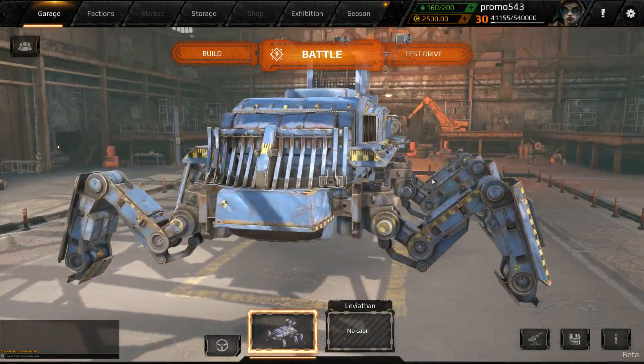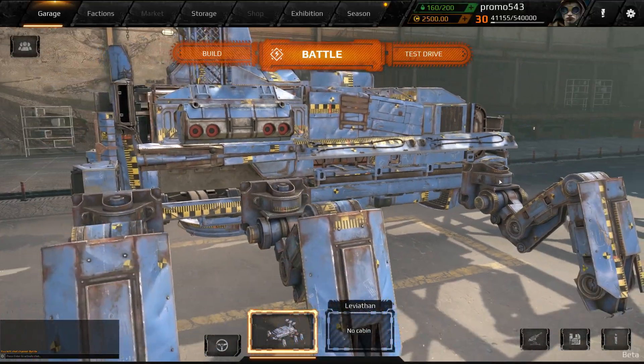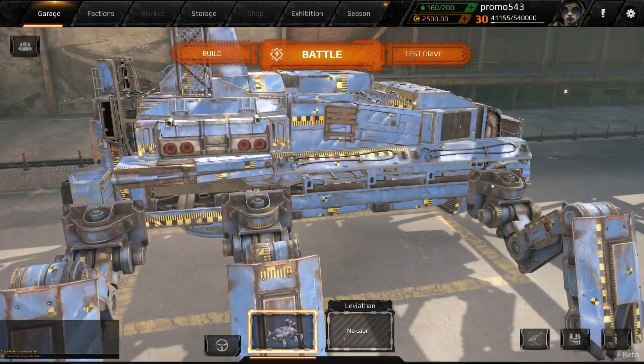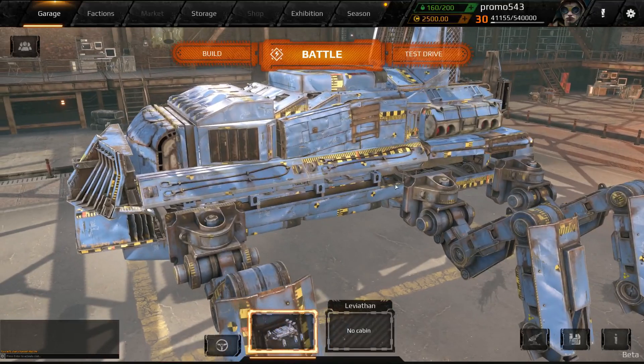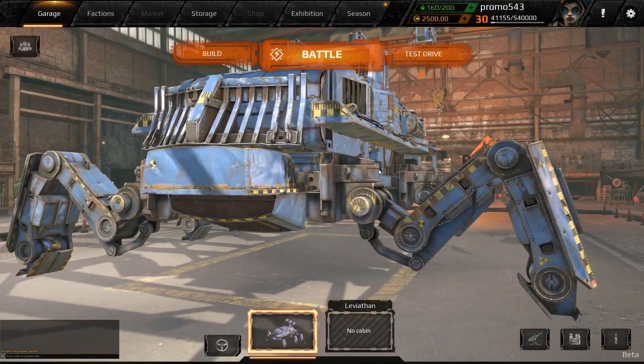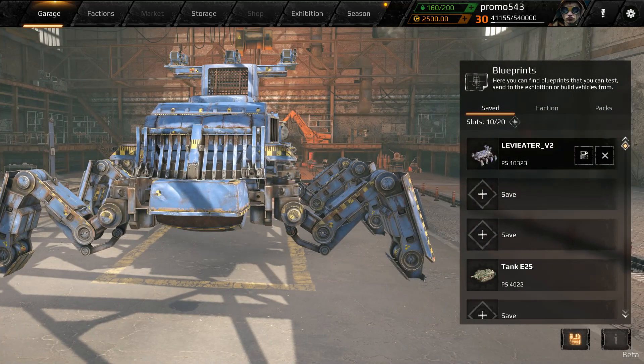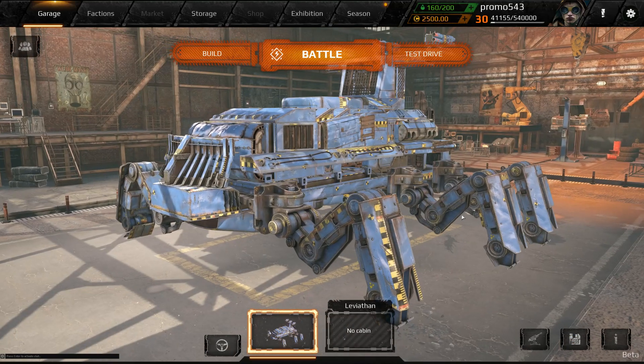How's it going guys, DragAsked here, and welcome back to another episode of Crossout. We're gonna go check out some more exhibition creations today — player-made creations — and see how good they are against the competition. This first one, as you can probably tell, is a very large piece. It's called the Levy Eater Version 2, and it's actually made for Raiding instead of PvP.